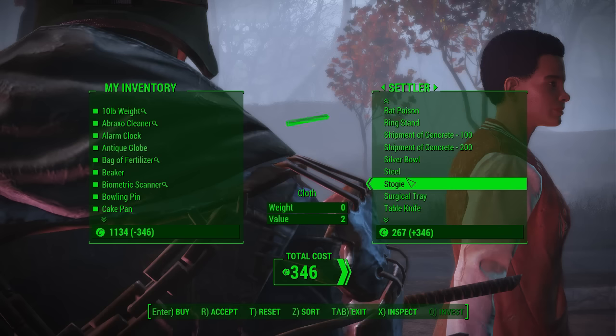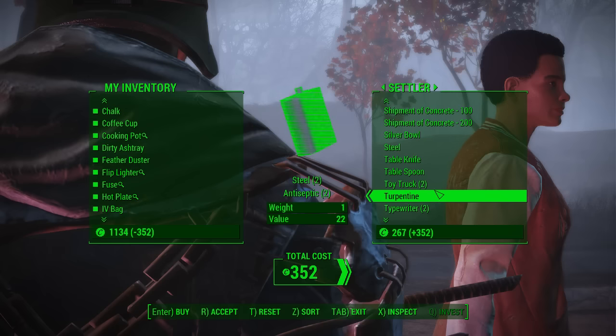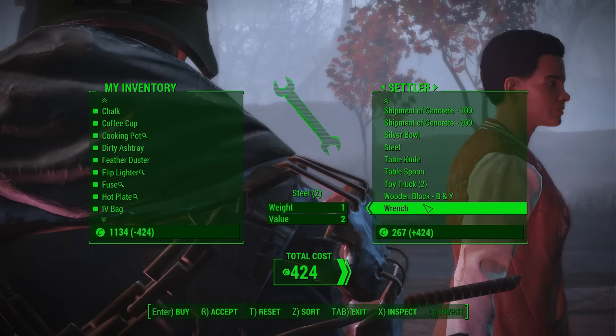Spatula, stoji — what the hell is a stoji? Oh, it's a — whoops, well, I guess we're buying it. Stoji's like a cigar or something, I think. Turpentine, typewriter — we need screws and stuff. And then let's get a yardstick.